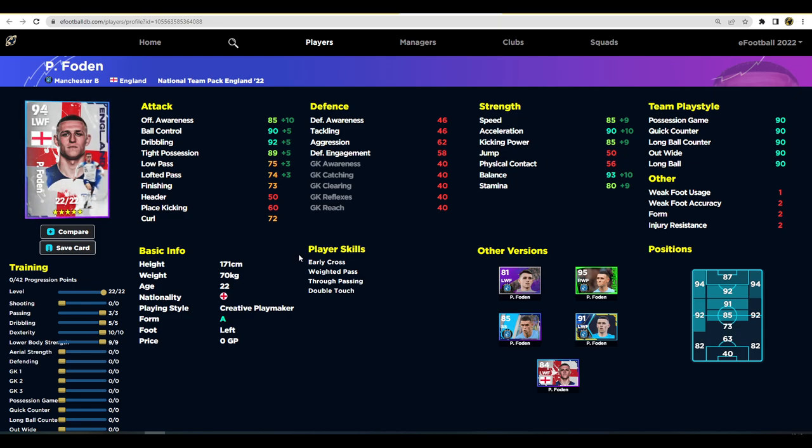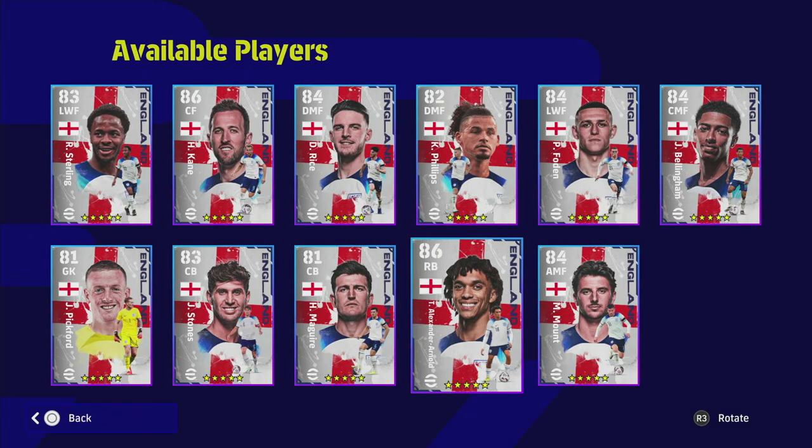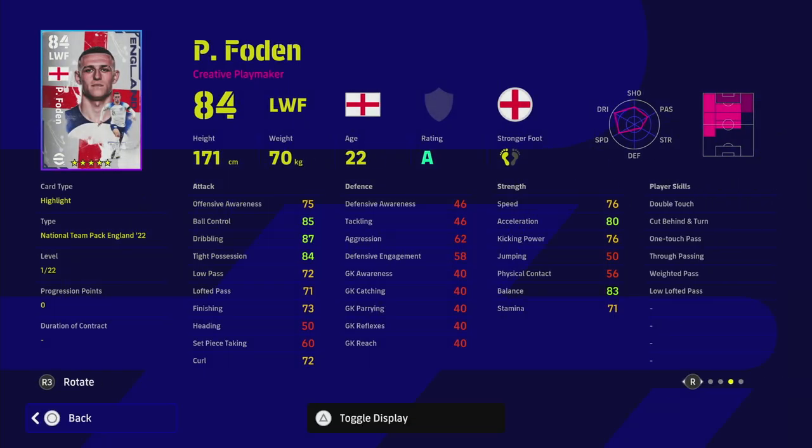Foden is a very similar player to Sterling. What lets him down compared to Sterling's card is his speed, but he has better dribbling — you only need five points into dribbling and 10 into acceleration. Foden is on C form this week but that should change if he has a good season. He doesn't have an amazing amount of player skills which is a pity, but he does have one touch pass added to this card which is very good. I'd be happy to max him out and use him as an absolute monster on the wing.